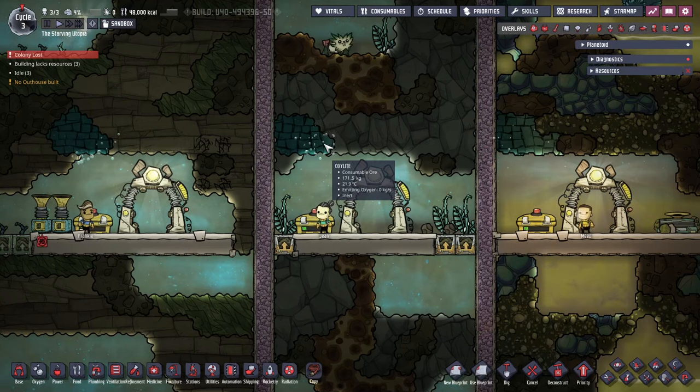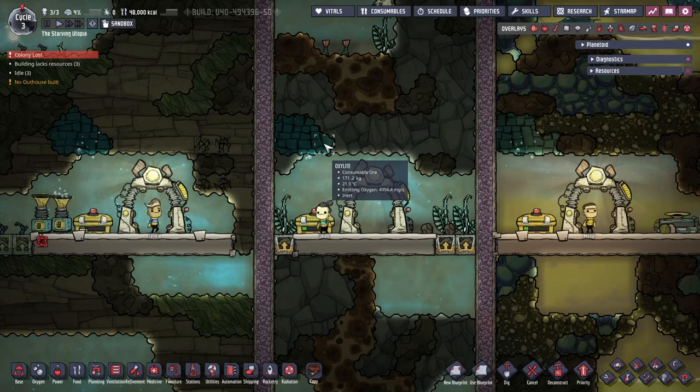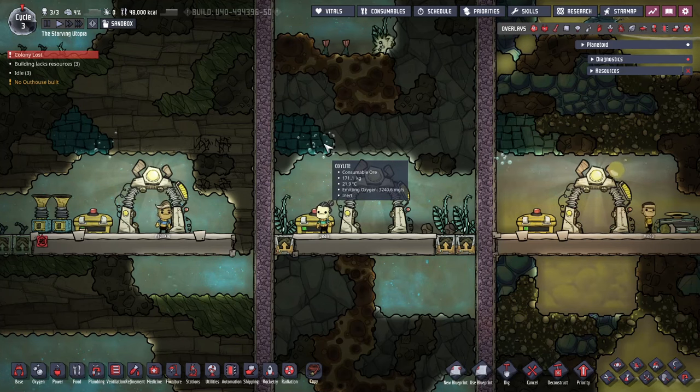This will off-gas into oxygen, and gives you enough time to set up your early base and oxygen production. Note that it's better to not dig this out, as digging natural tiles loses half the mass, and you will lose half of the oxygen this can provide.